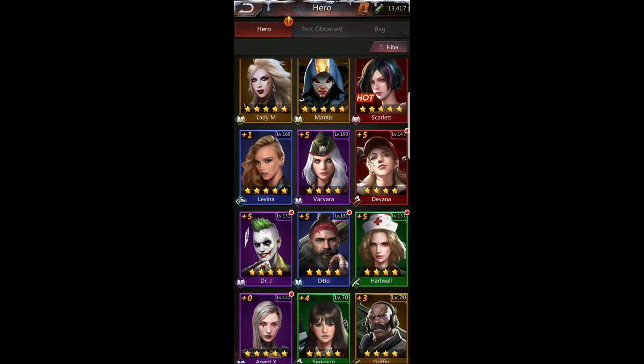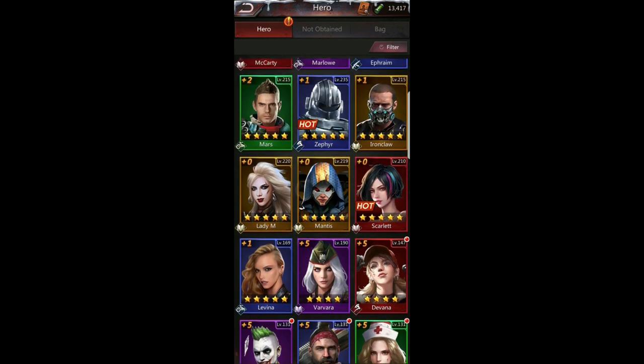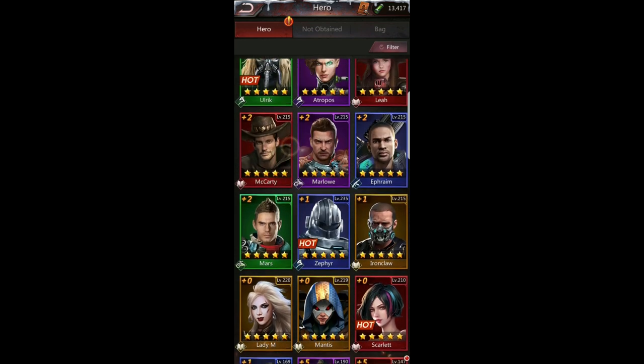I'm not a huge fan of skills that require all the same color type, because I don't run lineups like that. There are a few situations where it's very helpful — especially in ultimate challenge — but for the most part I run a mix of heroes. That's everything, guys. If this was helpful make sure you like and subscribe. Thanks for your support and best of luck!